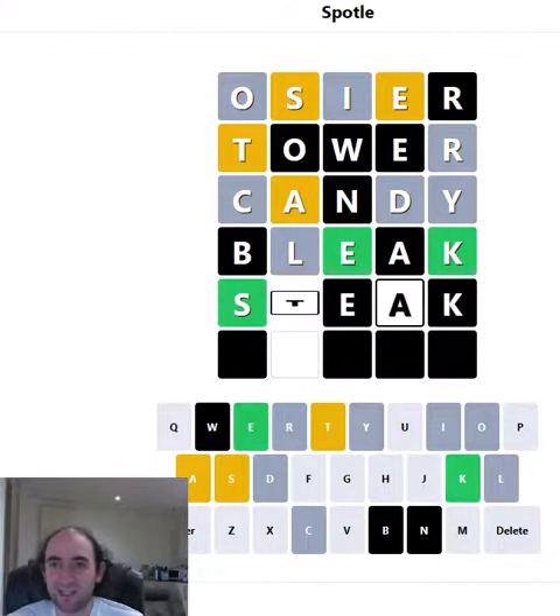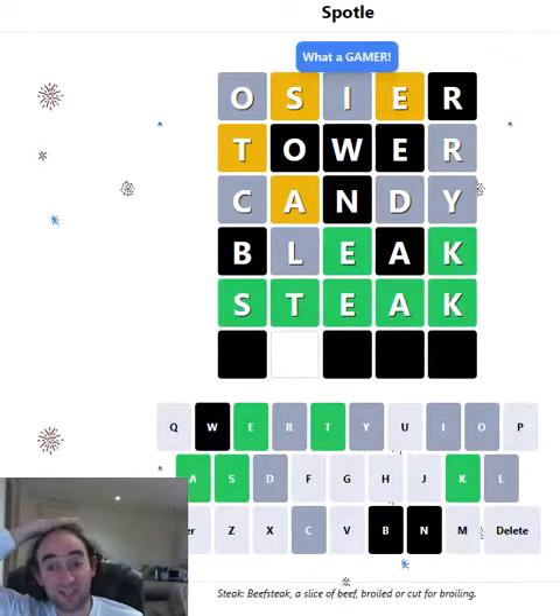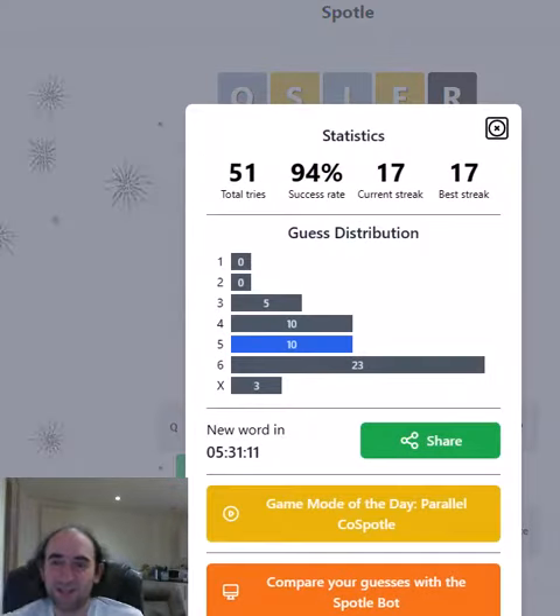So it is going to be steak. We're going to get there in five, which is a bit better than I sometimes do. You can see I get quite a lot of sixes in this game. But the important thing is we've extended the streak — 17. It's up two now, which is remarkably high. This is a pretty tough game because you get so little information with each guess. So that is the Spottle Puzzle. Thank you for watching. Let me know how you got on if you played the game, and bye for now.